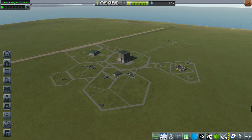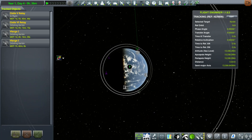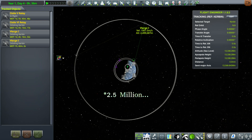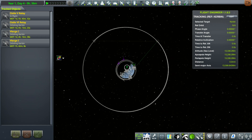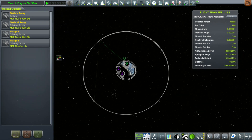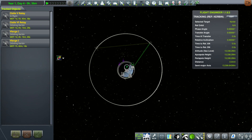Hello again and welcome back to Kerbal Space Program Hardcore with Tavernush Interplanetary. We've been building a relay network at 250 million meters around Kerbin so that we have a constant connection back to KSC from anywhere in low to mid-Kerbin orbit. We've got two up, we're going to launch two more, however we're having a bit of a cash flow problem.